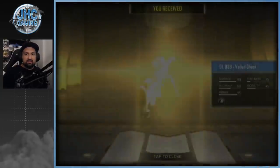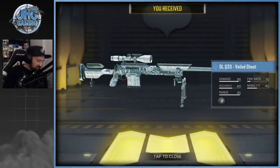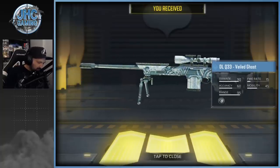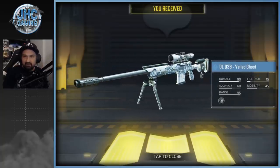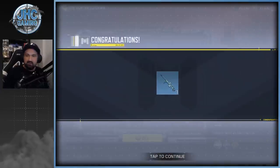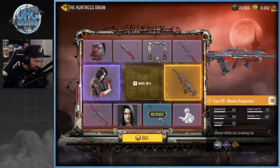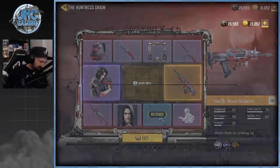We get the DLQ on the first spin. It's the only rare — the rest is all epics, I think. I don't know, man. I've got so many nice DLQs; this one's okay I guess. Type in the comments what you think, and why you think they didn't do a Bloody Vengeance DLQ. Alright, the rest is all epics and one legendary, so let's keep going — 80 COD points for the second spin.